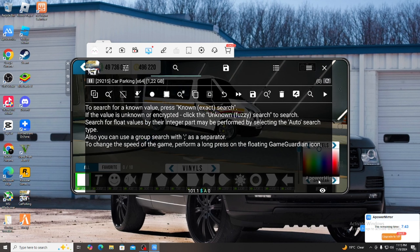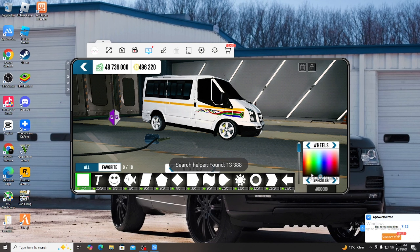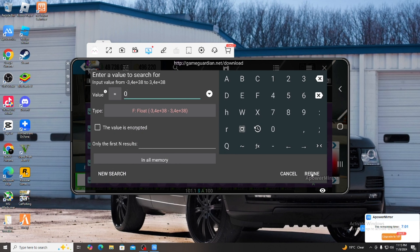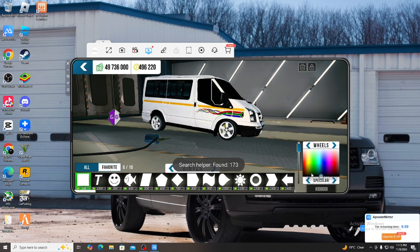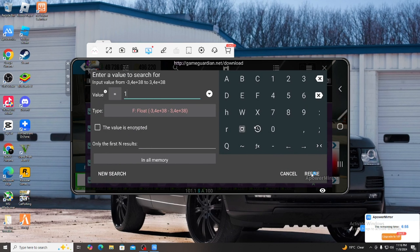Once you see the search results, take the color down to black, press Game Guardian, press Zero, then Refine. Take it to the top, press Game Guardian, press One, Refine. Repeat: take it down, press Zero Refine; take it up, press One Refine; take it down, press Zero Refine.